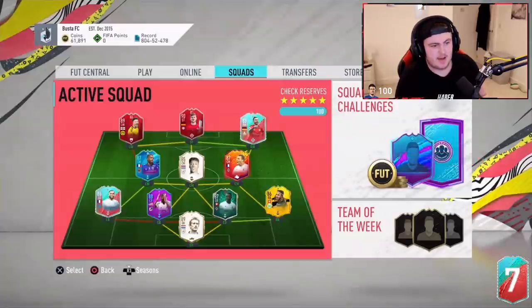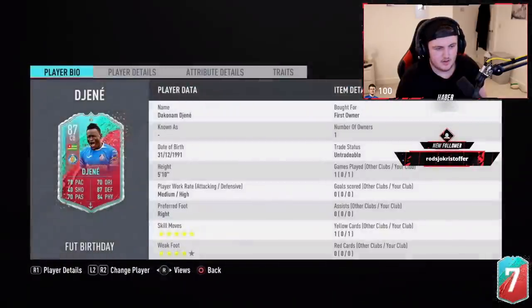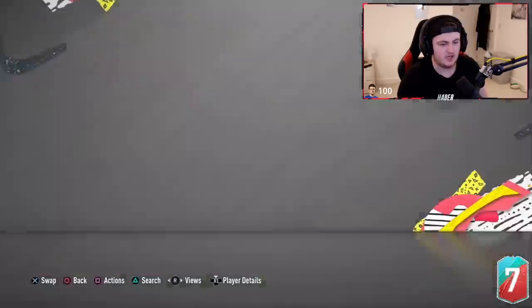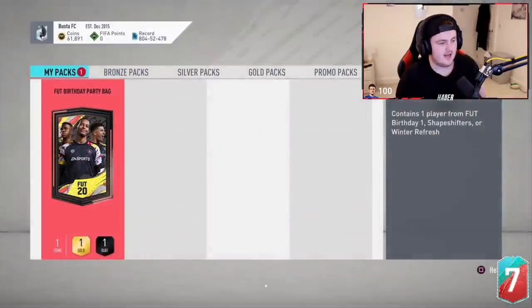Alright, now it's time for Buster Moves' pack. He said check reserves — all right, we'll check the reserves. These are all untradeable. Let's stay away completely from Winter Refresh. If we get a Foot Birthday, let's hope it's not DeGene — that's what we're looking for. Not DeGene and not a Winter Refresh. Here we go EA. Let's hit another dub.